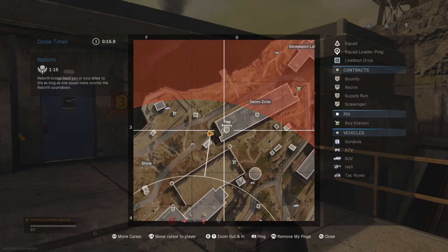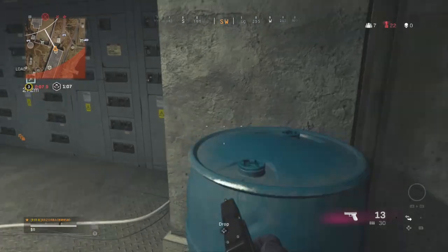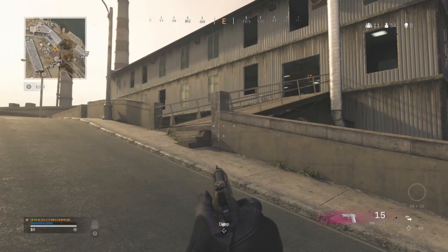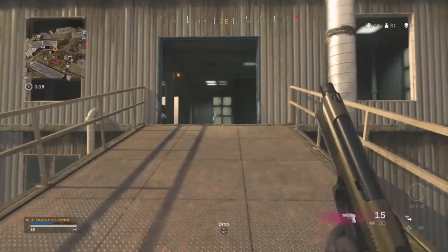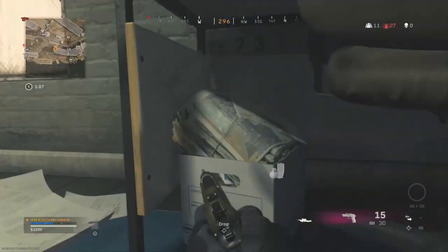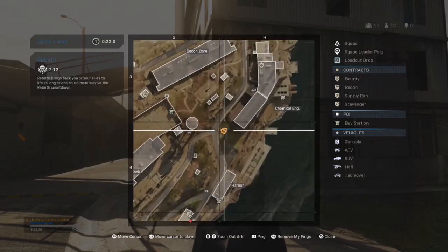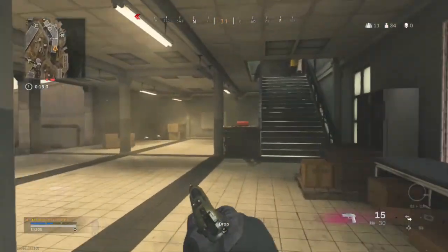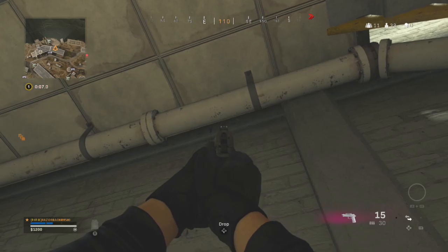Number twenty is called terminal — head to decon zone, go to the bottom lower level, then head to the top level, hop through, stand on top of the blue barrel, and look on top of the terminals for the code. Number twenty-one is called upstairs — head to the Chemical 6 engineering building, go up the ramp to the third floor, go up the stairs, turn around, go through the door, and look under the table for the code. Number twenty-two is called pole — head to Chemical 6 engineering building, go through the bottom floor, up the stairs to the back of the room, look to the right at the pole, and look just on the other side of the pole for the code.